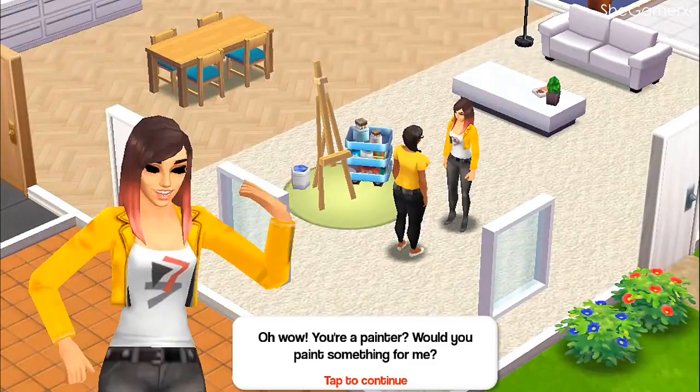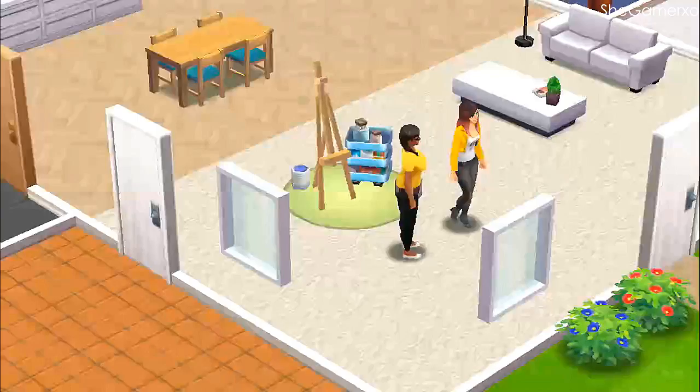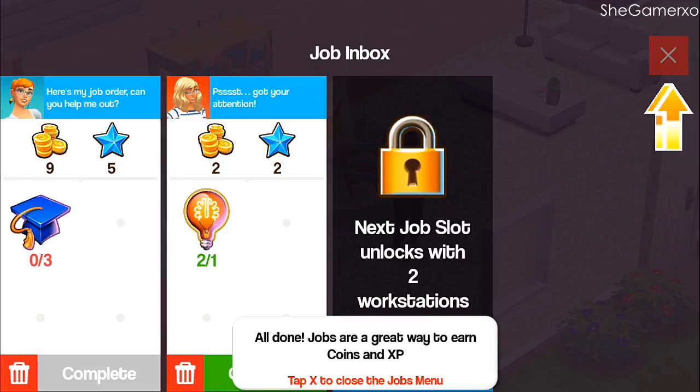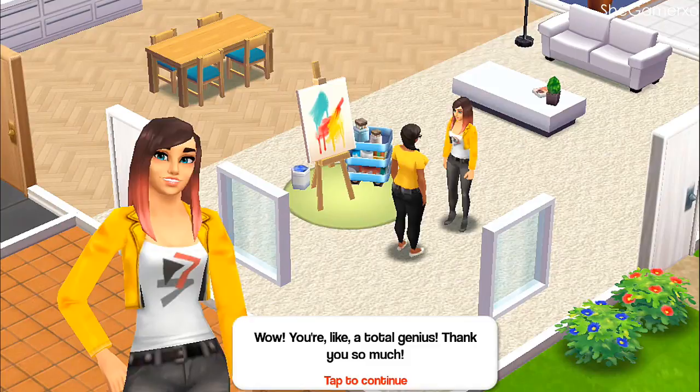Wow, your painter — would you paint something for me? Okay, so to complete a job you need to start with your thoughts. Thoughts can be used at the workstation to produce many things including paintings. Collect your items when it's ready and visit the job menu to complete the job. I hope this is as easy as it is in Food Street. Thanks Mia, let's complete it. Oh, these are basically like the orders in Food Street that you have to complete.